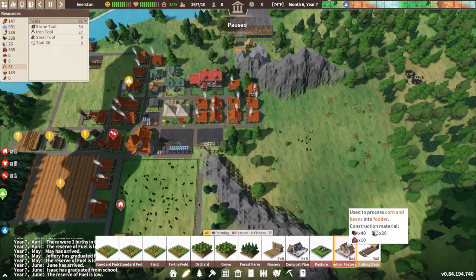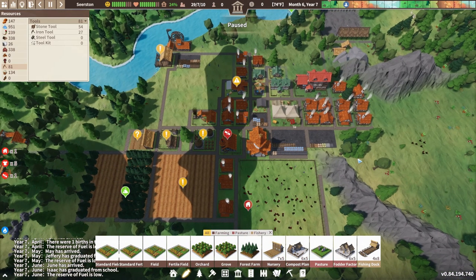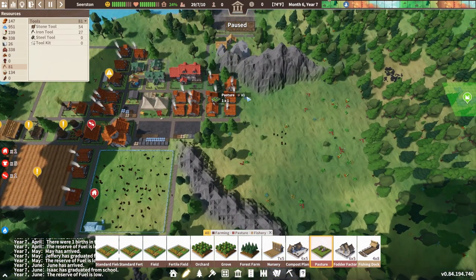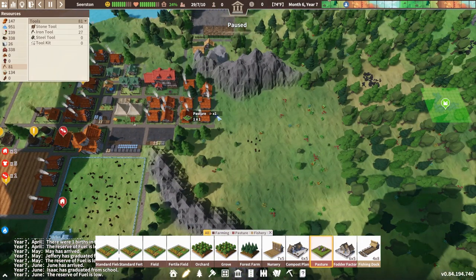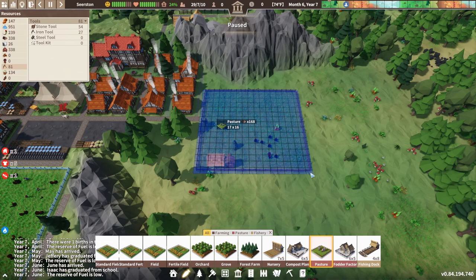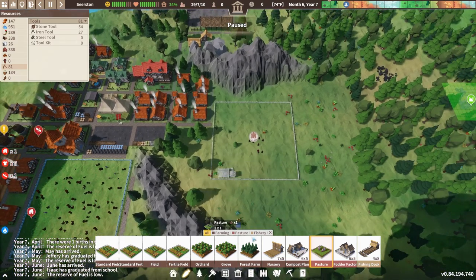Fodder factory - so we could actually start farming peas, because I think we can turn that into fodder. And at the same time, I think we're going to get another pasture. We might put that in here because it's already cleared and it's relatively close to the town. So we've got a road there - this would be the first potential space. We could actually make a 20 by 20 pasture. Let's pop that in there.